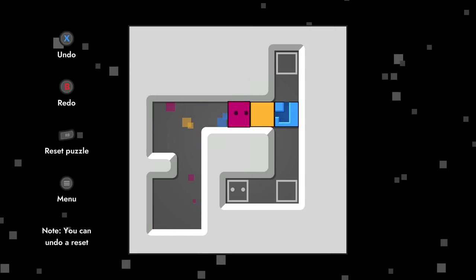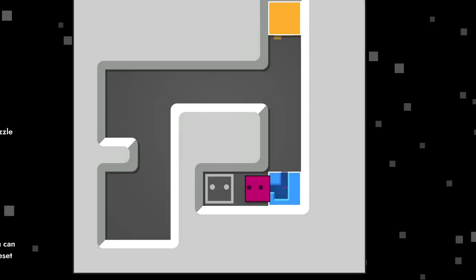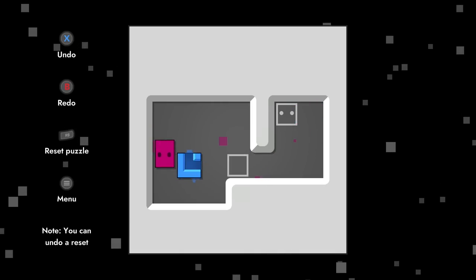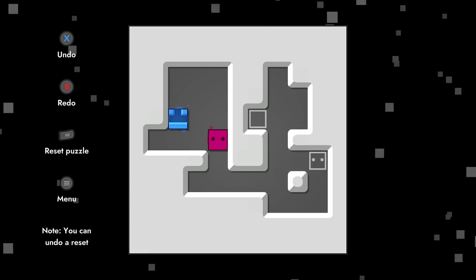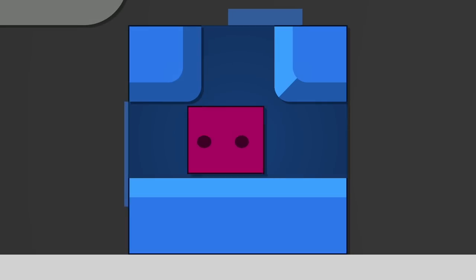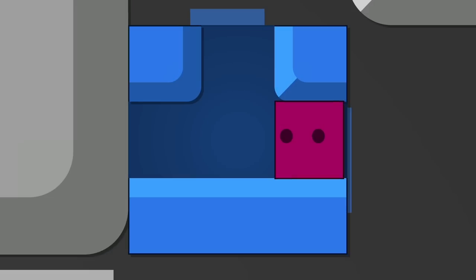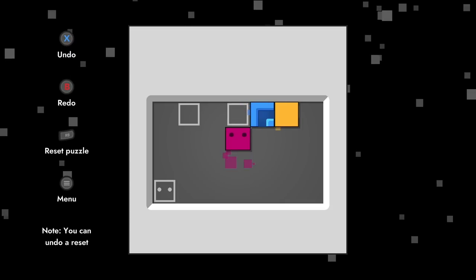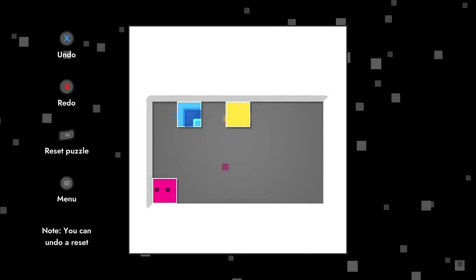Now we have a bit of an interesting situation where we go into a smaller level, and that's going to be a big part of the idea of the game. We can only go through the area when it's against a wall like this, so we can escape without needing to be against anything. But we need to find ways to push this block around to get to our exit. It's going to be getting really, really difficult, I would imagine.